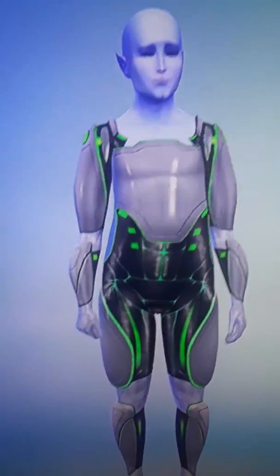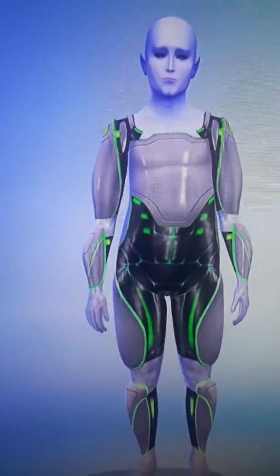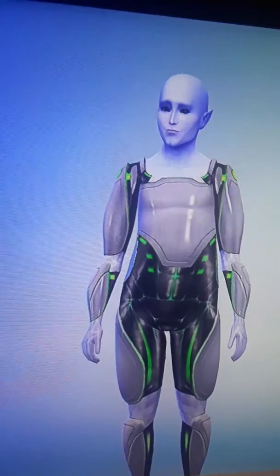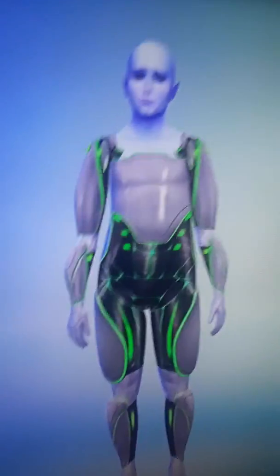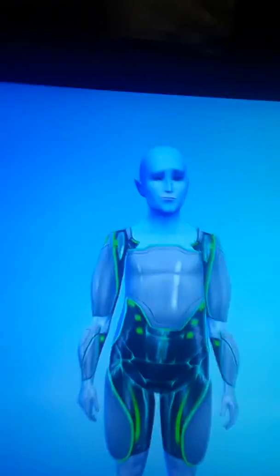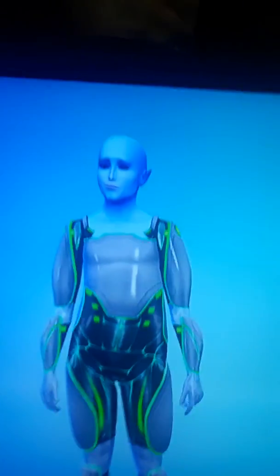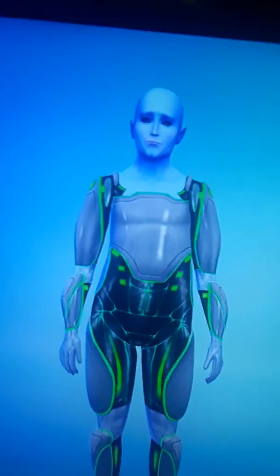Hey everyone, welcome to the video of the week. Today's video of the week is going to be creating superheroes in The Sims 4. Today I have planned on making two people in this one, and then the next one I'll be doing three, which all together is going to be a superhero family. I thought what better way to do a superhero than to have aliens, because that way aliens, you can have one form and then you can have another form as well.